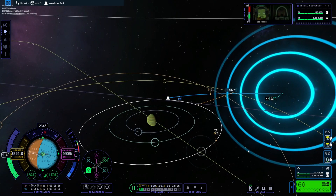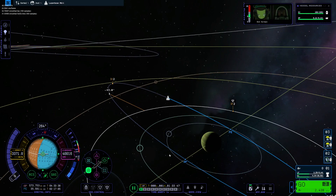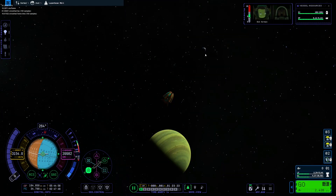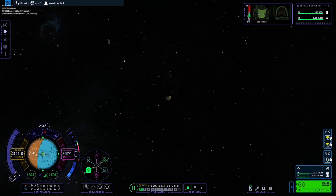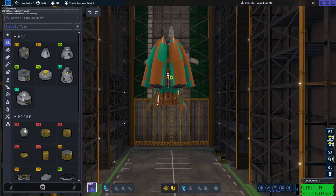I like this music — the Jool music is nice. We are in Jool orbit now. There's Jool, Laythe, Val, and Tylo right there — three of the moons. I think we're going to try another speed run to the Mun.